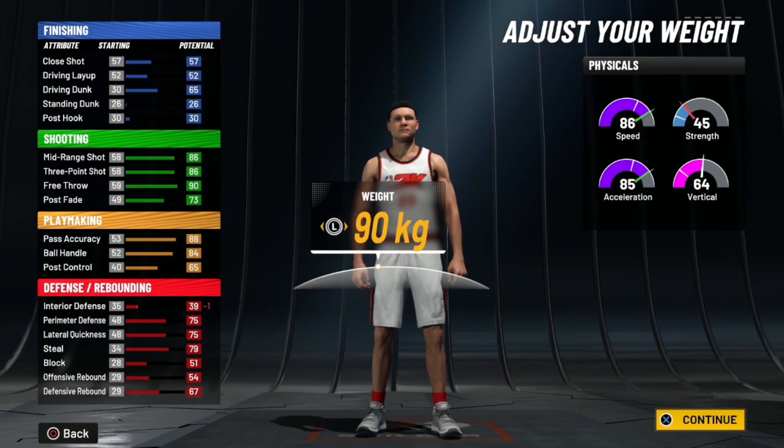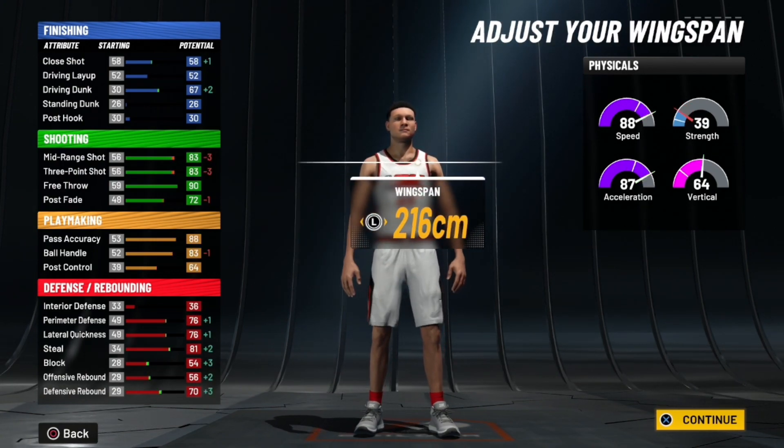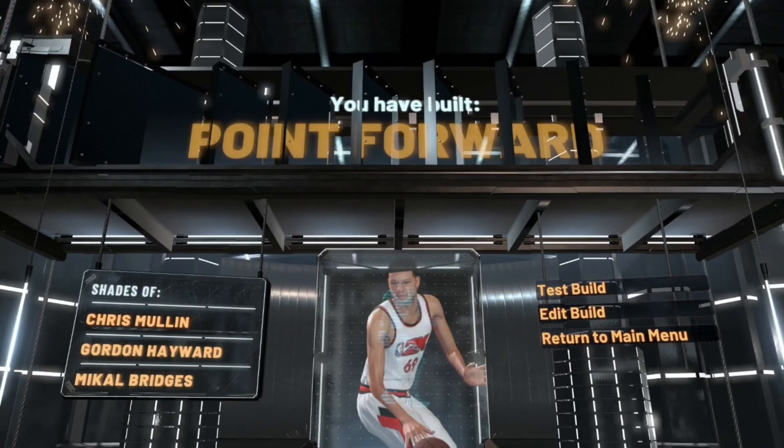For the height, you're gonna go 1.96, lowest weight, max wingspan, and you will get point forward after you pick sharp shooting takeover.